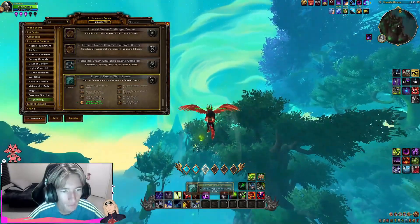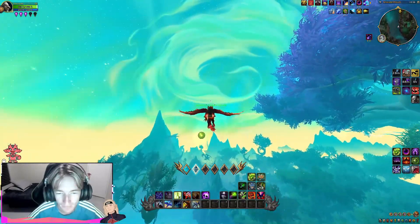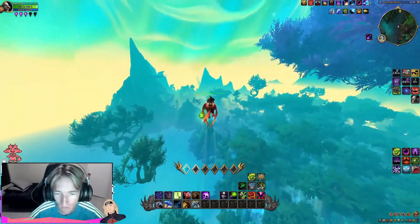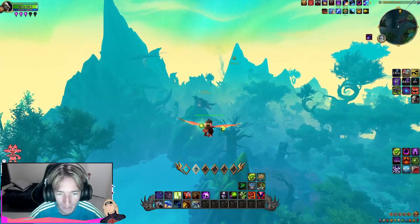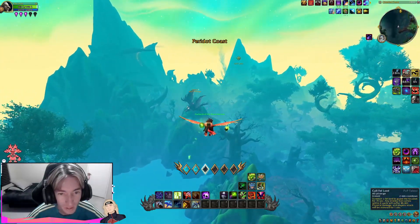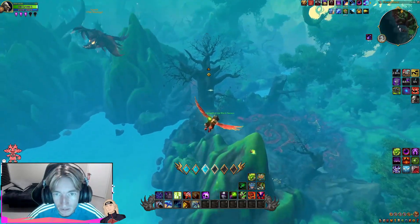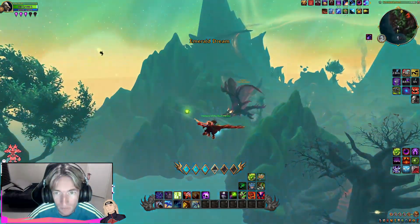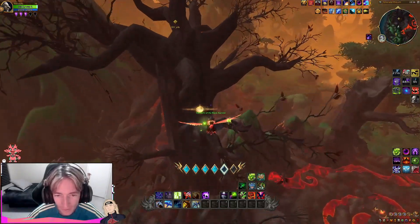That gives us a little bit of achievement progress. There is a total of 8 glyphs to find. If I can get some hype that will help me find the rest. Let's go ahead and head on over to the next one and I'm just going to keep pinpointing them on my map. I'm assuming there's going to be some up there — let's get some more vigor here.